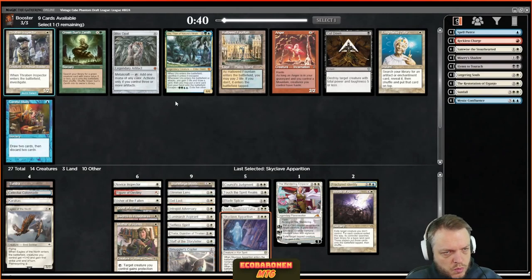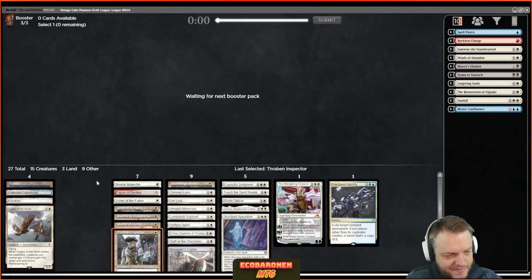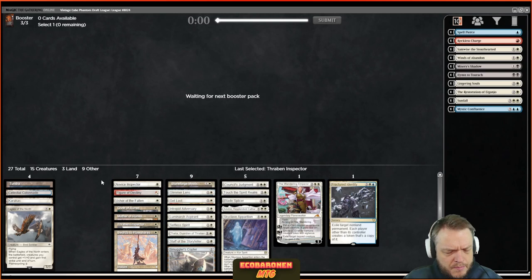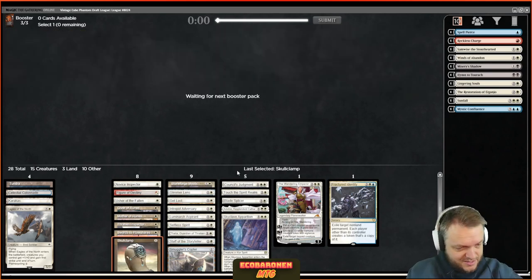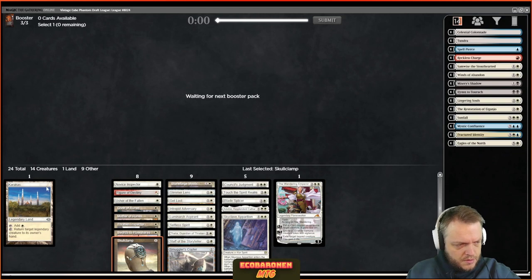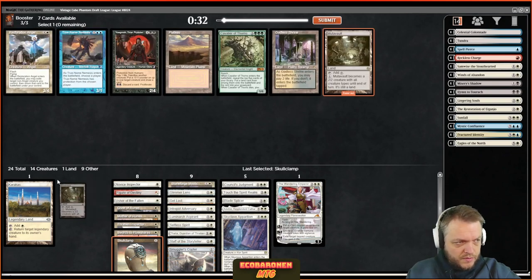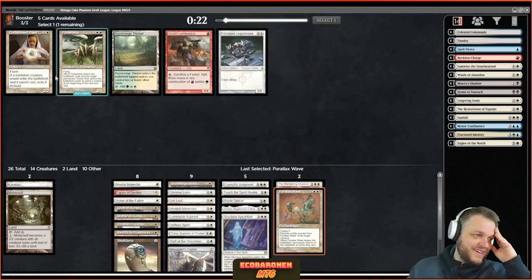Here's Thraben Inspector with Hallowed Fountain — I have enough blue to support Fractured. I'll go Raven — I want it all. I don't think I've ever had six white one-drops before. There's a Skull Clamp — oh my goodness! I might just play mono white, is that crazy? And the Parallax Wave came back! I think the most clutch pick here is Containment Priest — at the very least it's an insane sideboard card.